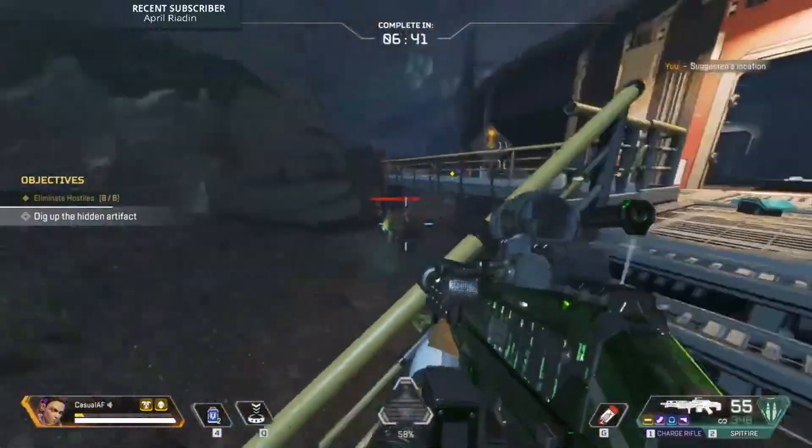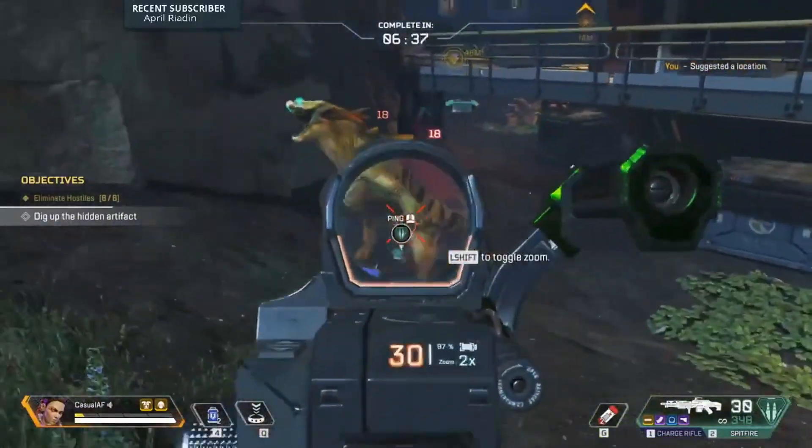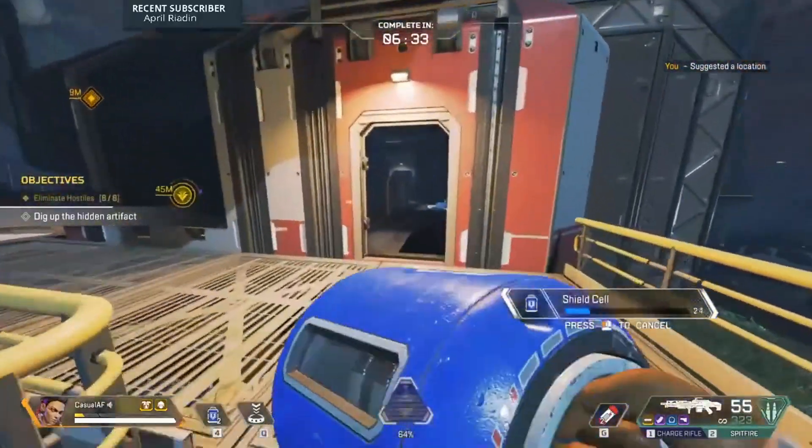Another thing is this door in the corner is glitched — they can jump through it. I don't know if there's any more coming, let's try get some shields up.